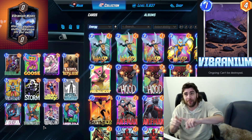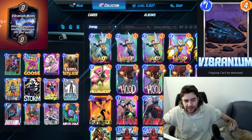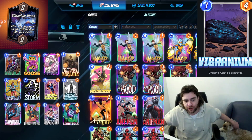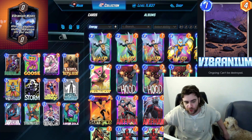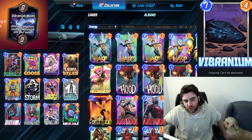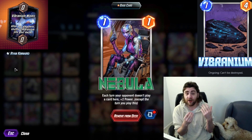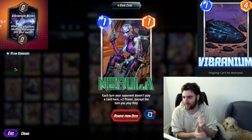Goose and Storm make it more difficult to play at other locations. You do not want to Storm Vibranium Mines — don't do that. I'll give a small nod to the Storm plus Legion combo: you might be able to go turn two Ravona or Psylocke into a turn three Dark Hawk, which allows you to go turn four Storm into a turn five Legion, locking your opponent out for the rest of the game.